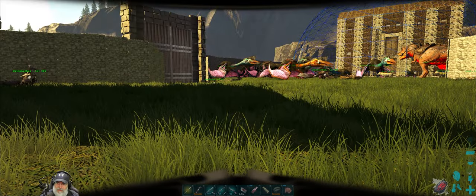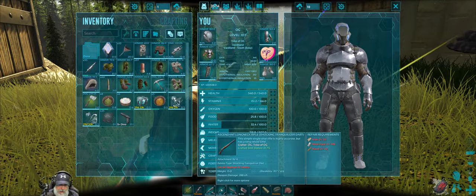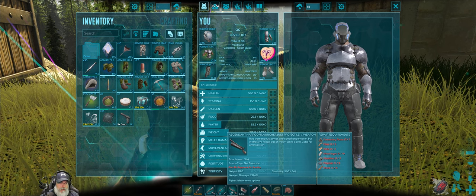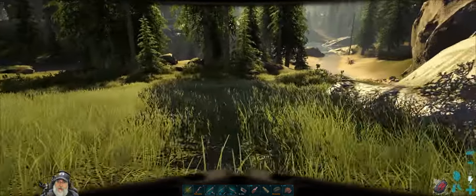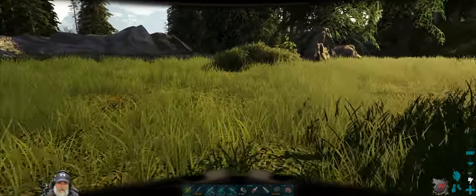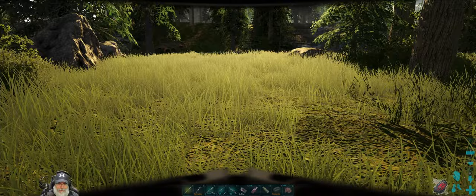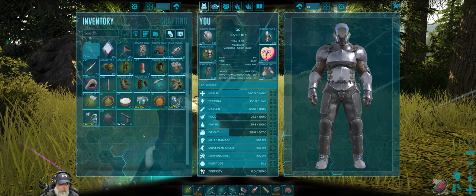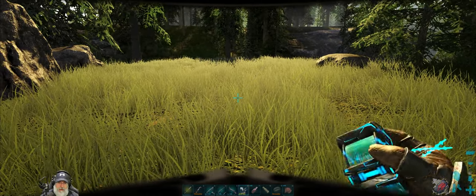Our first order of business is to go to the fire wyvern ravine and get some milk. I've got shocking tranq darts on a very high level longneck rifle, some nets for harpooning, and we're basically looking for a low level female so we can grab some milk. I've got preserving salts so we can come back and get that wyvern raised. While that's going on, we can go after the artifacts and the tuso tentacles - I don't have a single one. They spawn way deep in the ocean where there's also alpha mosasaurs, so we'll need the basilosaurus.